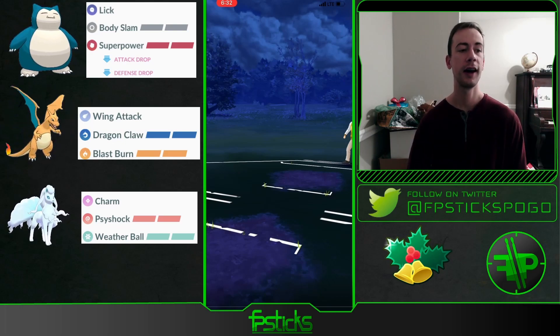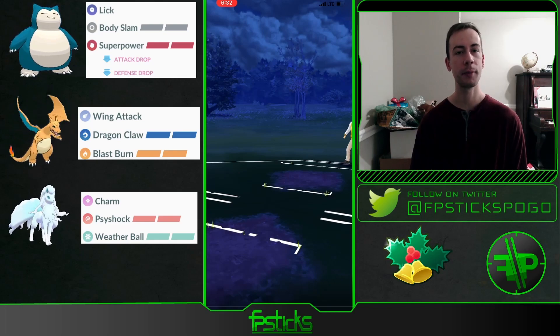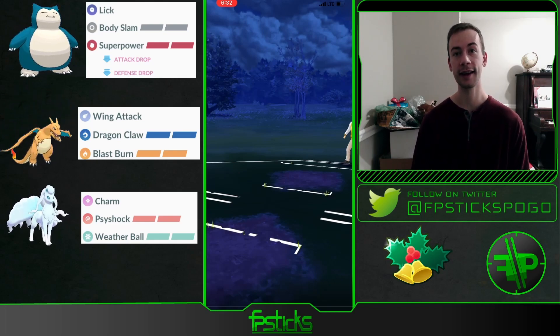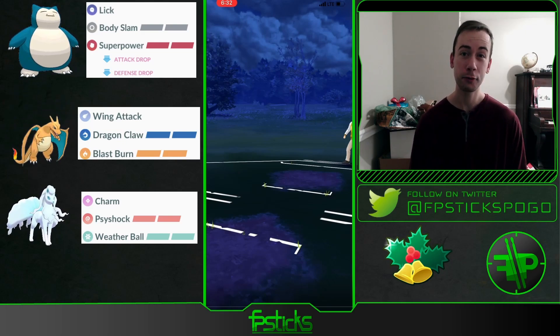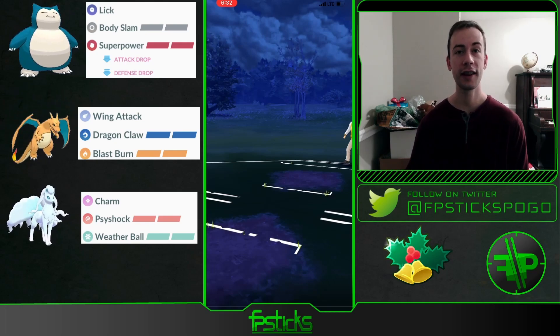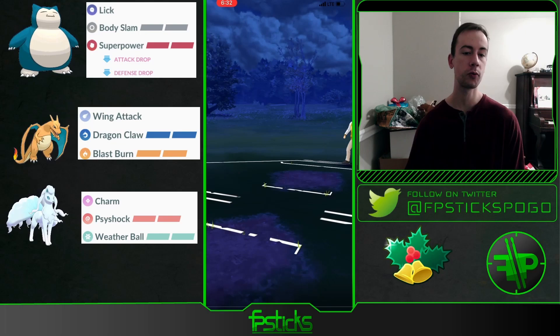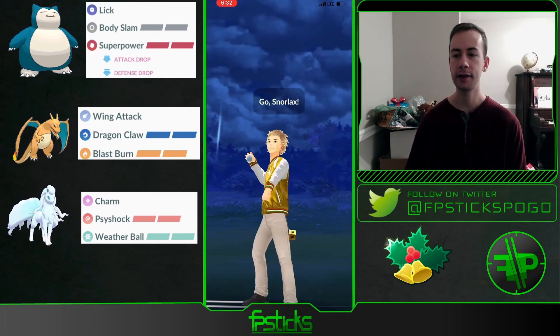In today's video we're featuring a team where I'm running a Shadow Snorlax that I just recently built and powered up to Ultra League, with Wing Attack Charizard and Charm Alolan Ninetales in the back. I really feel Shadow Snorlax has a lot of play in this cup. If you have an XL Dubwool, I feel like it's going to be one of the best picks in this format — it was the safest Pokémon in Great League Holiday Cup. Shadow Snorlax can hit Ghost types super effectively with Lick, and Superpower hits Rock and Ice types super effectively as well.